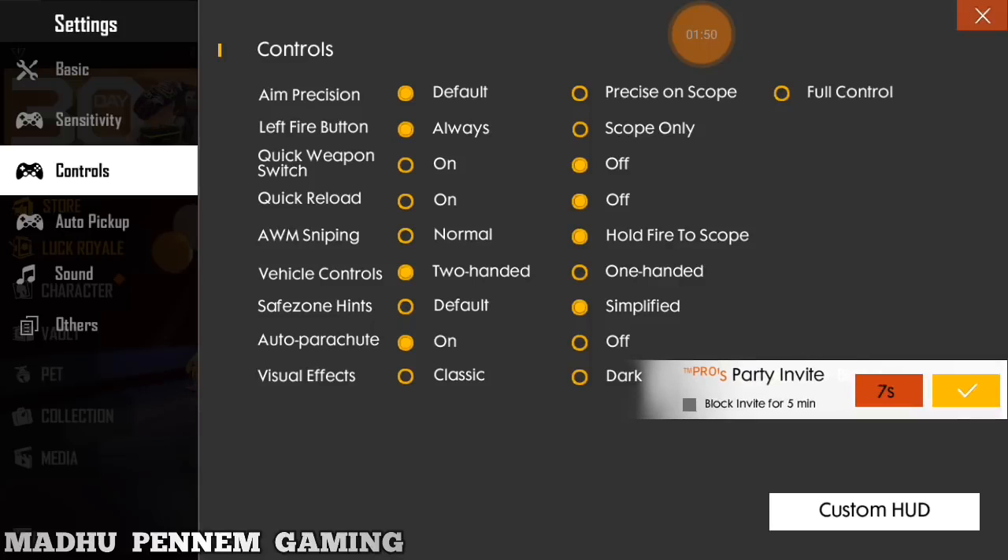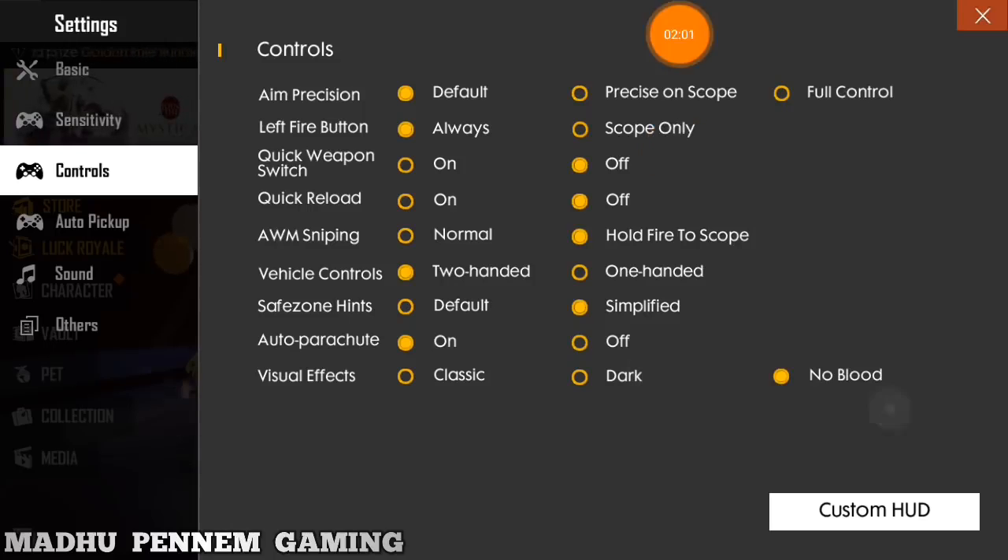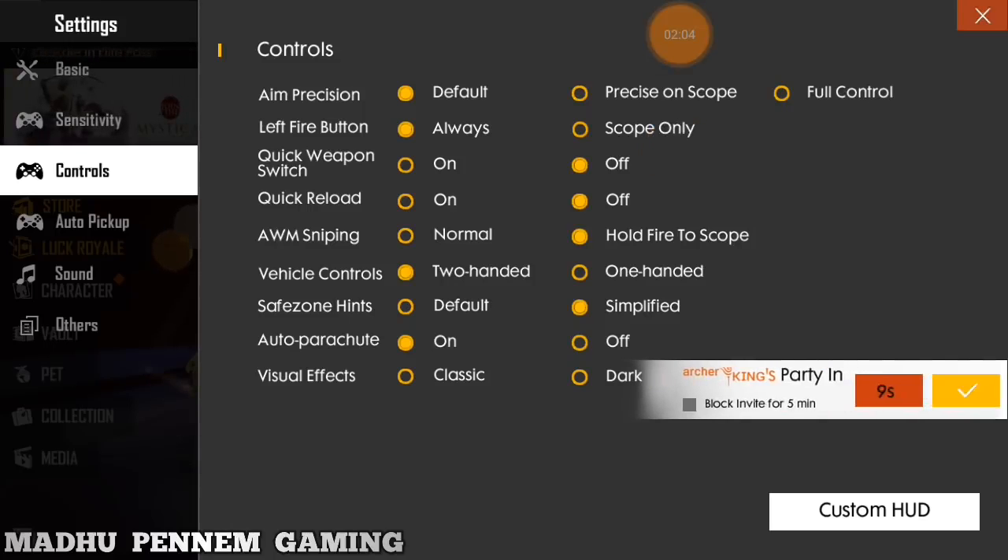I will use the AW sniping scope. I will use the vehicle control, save zone hints, and simplify it. This is auto parachute setting.